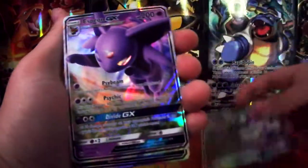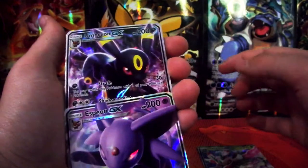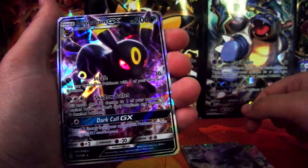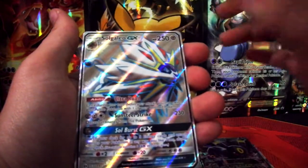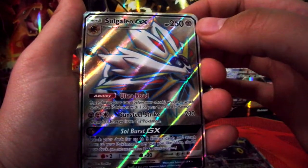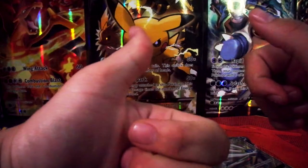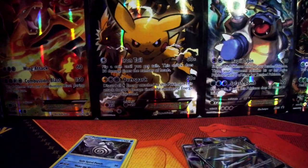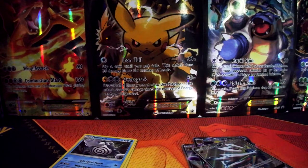Let's take a look at our pulls: Lolantis GX, Espeon GX looking absolutely insane, Umbreon GX, and a Sogalio Full Art Ultra Rare GX — absolutely insane. I would say this is way better than the promos they're doing with the tins. If you've enjoyed this episode, please leave a like, tell me what you think of the setup, comment your favourite card from this Sun and Moon base set, and I'll see you guys in the next one!